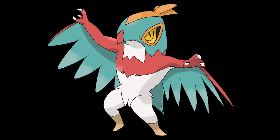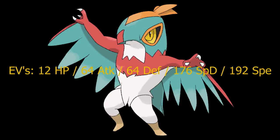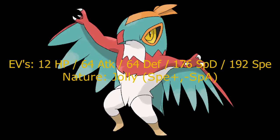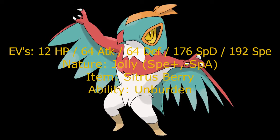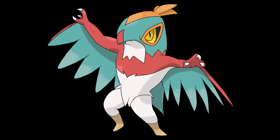Now it's time for the EVs. These are weird, but: 12 in HP, 64 in attack, 64 defense, 176 in special defense, and 192 in speed. Its nature is Jolly, which raises the speed and lowers the special attack. It's holding a Citrus Berry, which is in conjunction with the ability Unburden, which doubles your speed if you happen to lose an item. That's pretty decent — weird EVs, but trust me, the moveset will definitely be worth it.